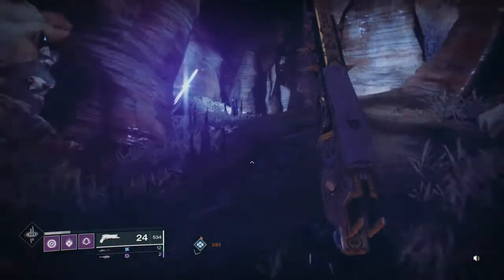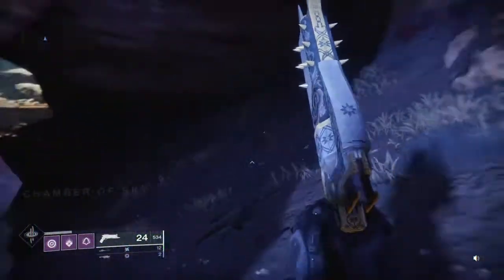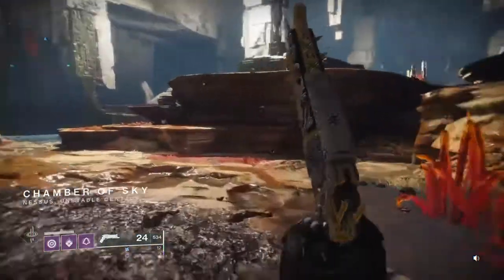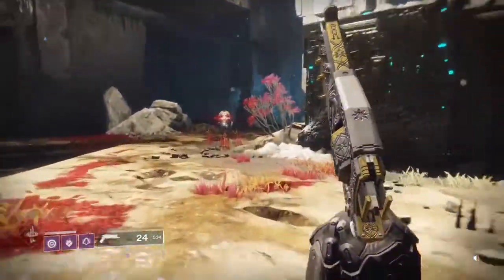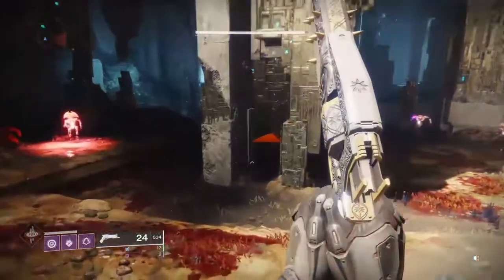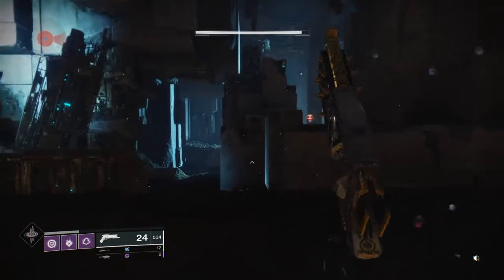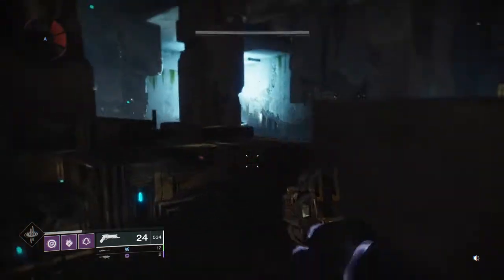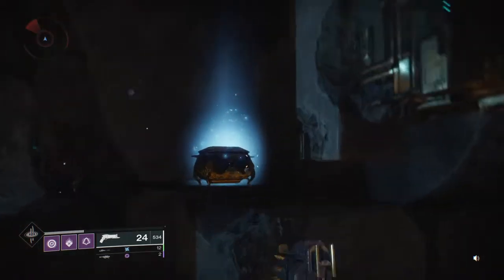Now we've gone through the teleporter, let's continue down the path to get us right to where we need to go. We entered the Chamber of Secrets — we know the treasure is in the Chamber of Secrets, that's what the treasure map said. It's actually a little hidden, a little bit hard to find. You're going to get to about the middle of the room right about here, and you're going to want to start jumping up, because it's up and back. We start jumping up, we take a look up, and there is the treasure.